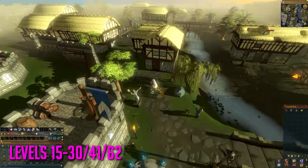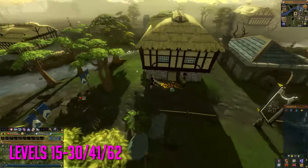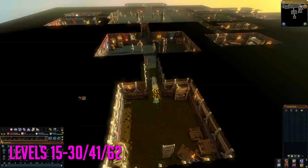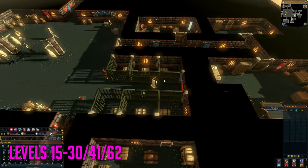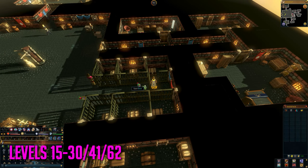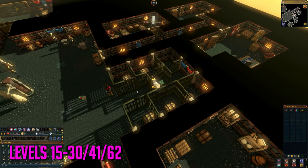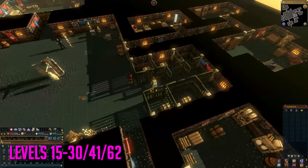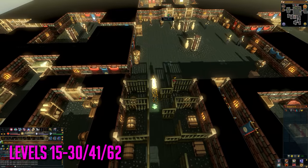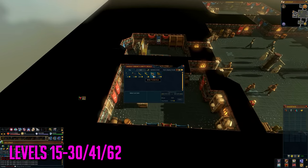From levels 15 to 30, 41, or 62 for safe cracking, you're going to be training on the thieving guild doors. You can find these in the thieving guild — look on screen now for directions. At level 15 thieving you won't be able to open everything, but once you level up and have a lock pick, you can open all the doors. Just open the doors, hop worlds, open the doors again, and repeat to level up your thieving. You can buy a lock pick from the Grand Exchange or from the thieving guild, as seen on video.